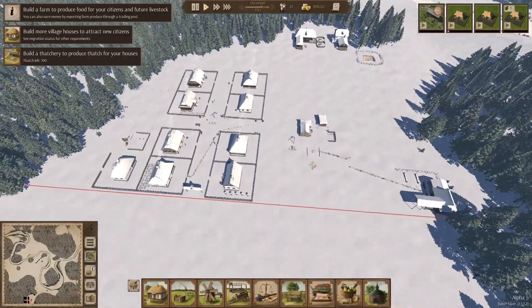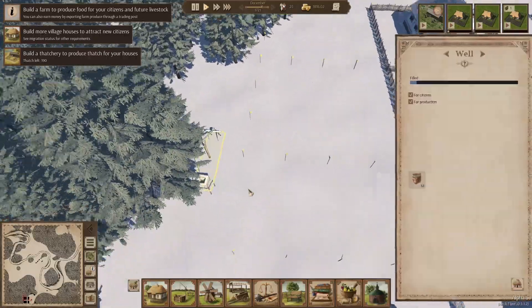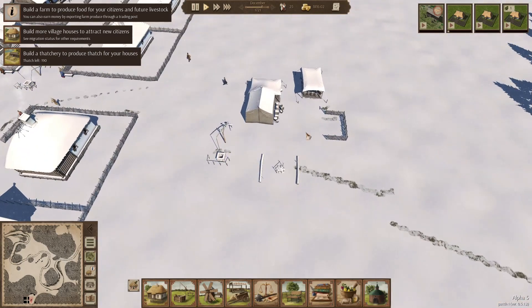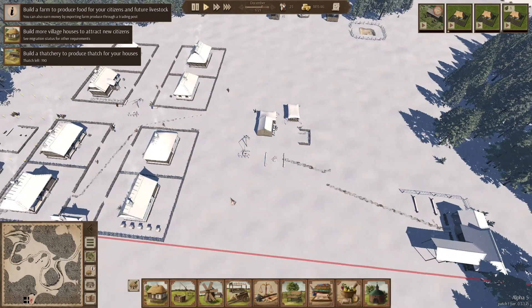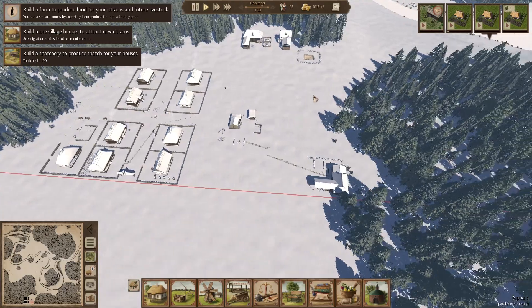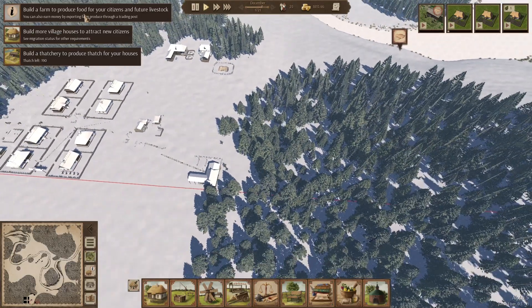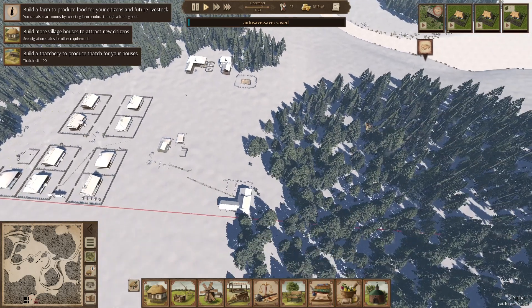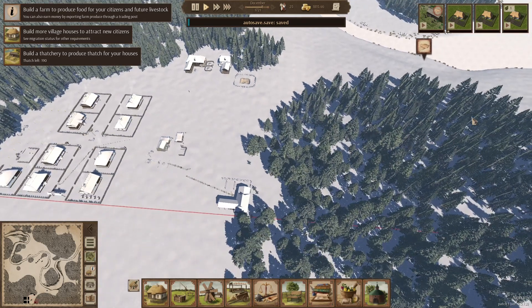We'll get some more houses later and build a second well over here so I can get rid of this one. We're going to put the town hall in, probably here, down here — and this will be like a market square. Then we'll expand out this way. We do need a farm, and it's going to take a lot of effort to clear all these trees, so I think we'll put a farm in right here and just use the land for fields for the time being.